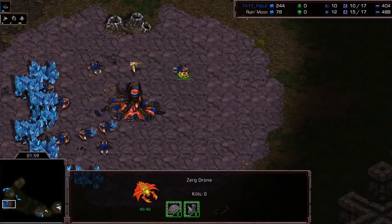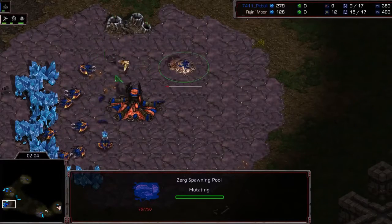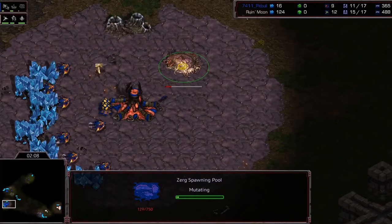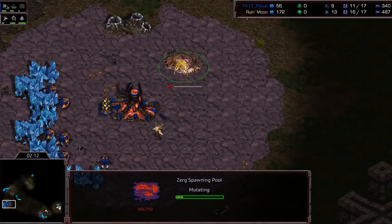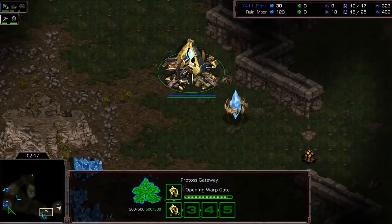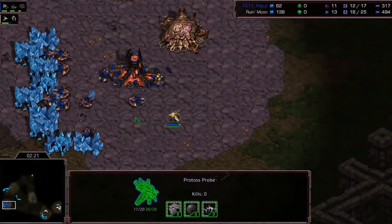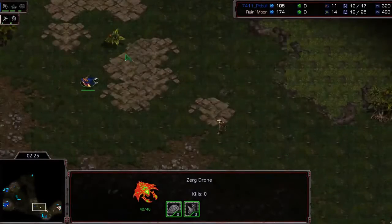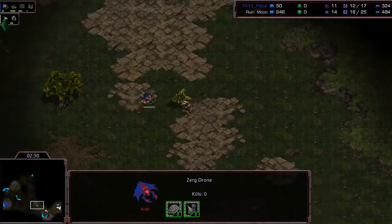Nice start for Pitbull — this opening is favorable for him. But the probe denies his pool a second time, a third time, a fourth time! Ruin buys himself about 4 seconds of delayed pool, which means delayed lings, and his Zealot is just about to morph. Being annoying with his probe and getting some damage. A drone comes to stop the Zealot, preventing it from moving — very nicely done. Buying maybe a second or two that he needs to prevent the Zealot from coming in. Drone almost being killed by this probe darting in and out.